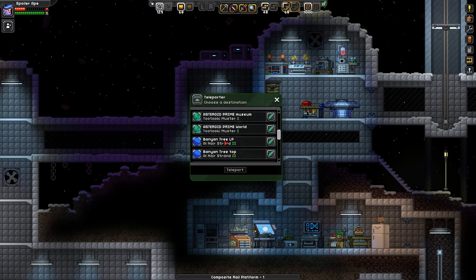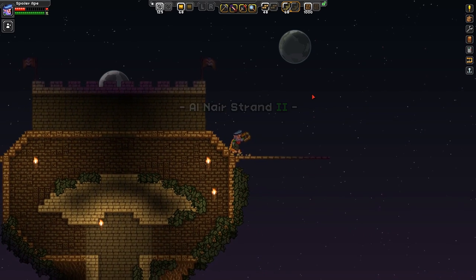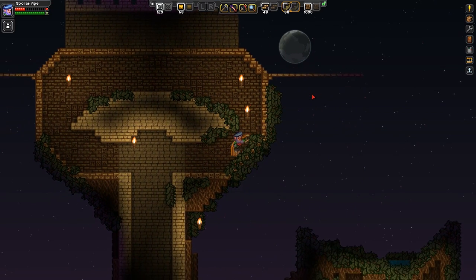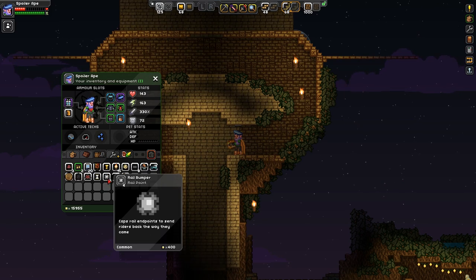And back to the tree — wherever the hell that is. Right back up to the top — yeah, that'll be useful. Thank God we put that there. And here we are again. So the — oh, I didn't make a rail bumper. Please tell me I've got one of those. Oh, I have. That's the one thing I do have — rail bumper. For God only knows what reason.